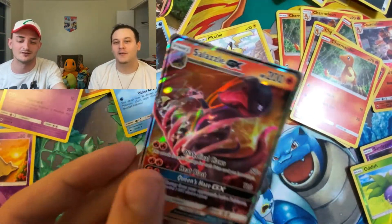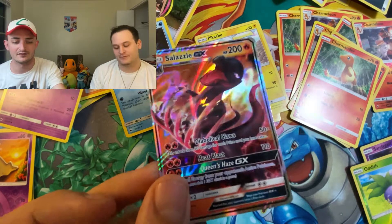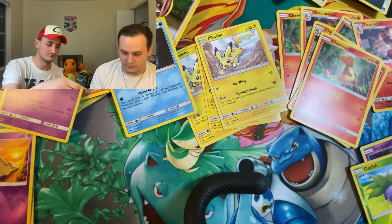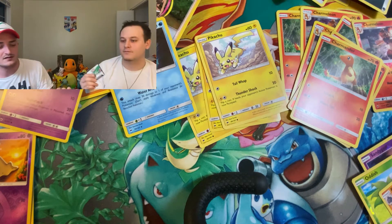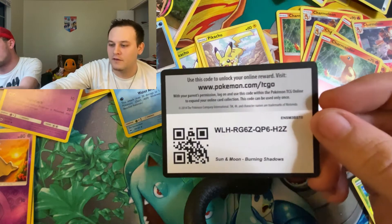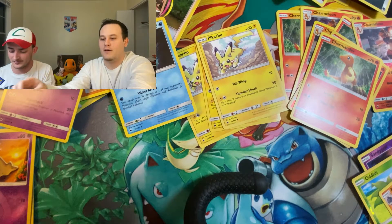Look at that — Doug even called it, he was like 'we're gonna have a GX.' Very nice. I don't think we had the regular version of the Salazzle GX either. Finally got a GX pull. There's the code. Dougie's not pulling them all this time.